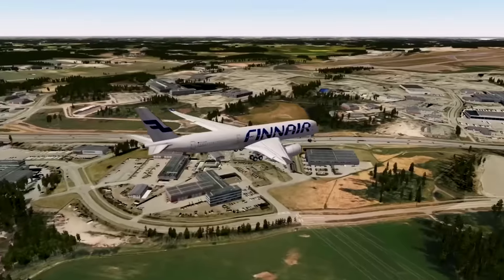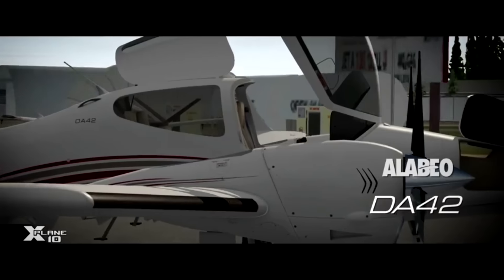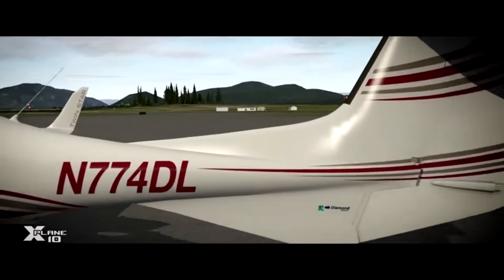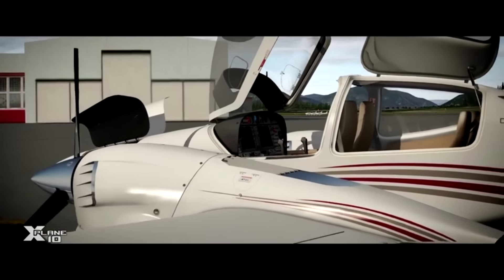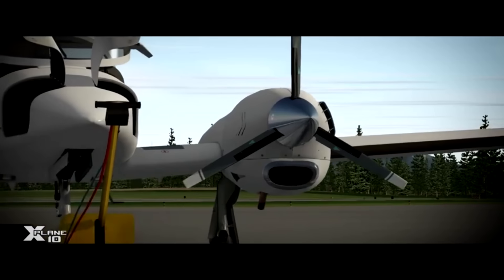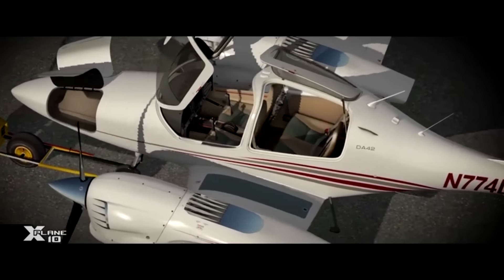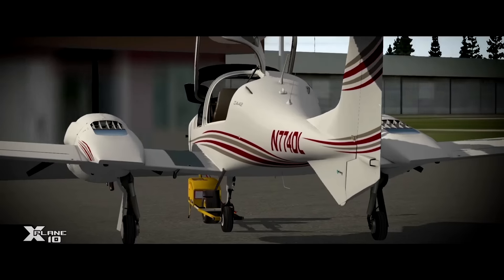Next up, and sticking with X-Plane: Alabeo have started previewing their upcoming Alabeo Twin Star. This follows on from the FSX version released back in March. The video is from Alabeo's new YouTube channel — both Alabeo and Carenado recently formed YouTube channels. The Alabeo Twin Star for X-Plane will feature the G1000 PFD and MFD, including terrain awareness mode, and has custom night lighting effects in the cockpit.